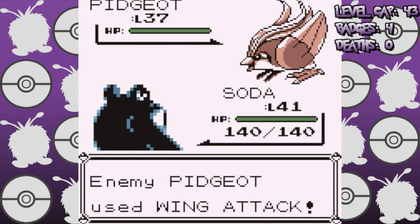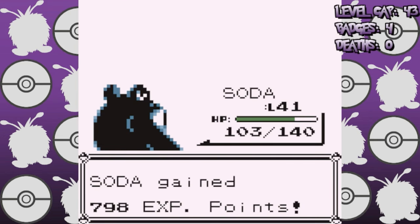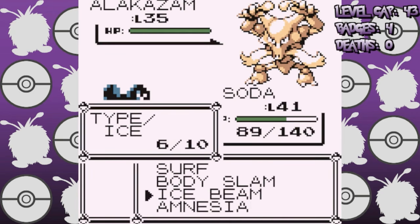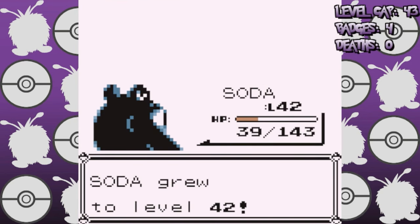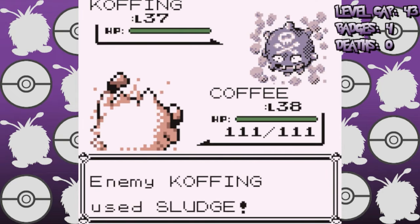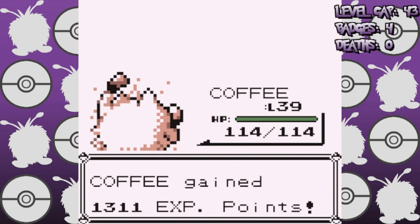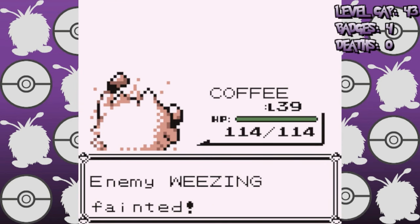Poliwrath is essentially Poliwhirl but bigger and angrier. My plan was to get close to the level cap, battle Koga, and then edge up for the Sabrina battle, which is terrifying. First I decided to battle the rival, which went a lot better than I expected — especially since he has an Alakazam, which is the worst Pokemon in this challenge by a mile. Then we sweep past Giovanni, and I used Dig numerous times while battling Koga, even avoiding the self-destruct from his ace Weezing while underground, because Koga is a lovely man who just wants to see me succeed.